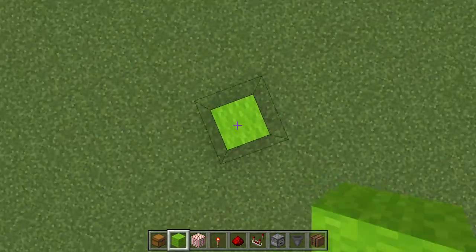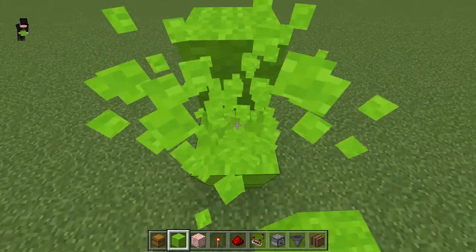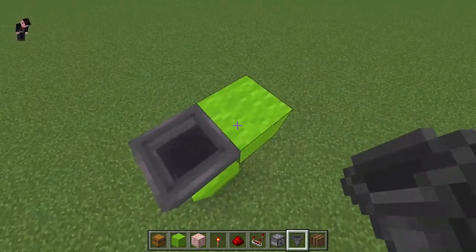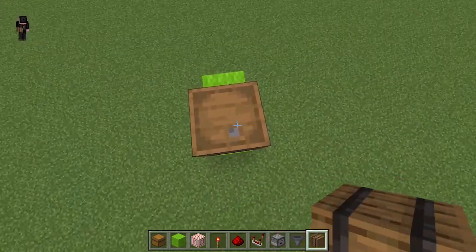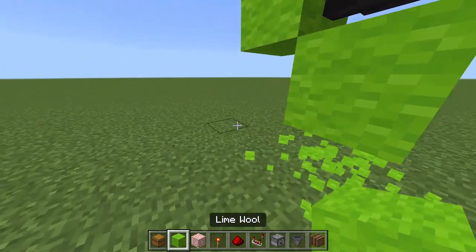The first step is to build up three blocks, and on the third block you're going to have one going off to the side. This top block you're going to replace with a hopper going into this block. You're going to put a chest or a barrel on top of that hopper, and break this bottom one.